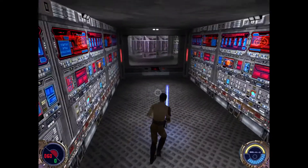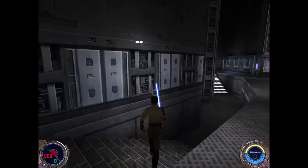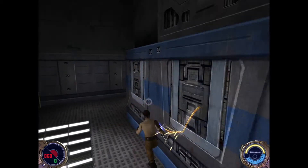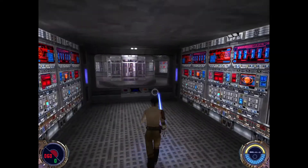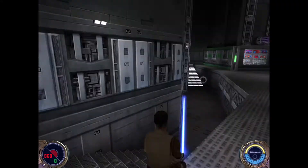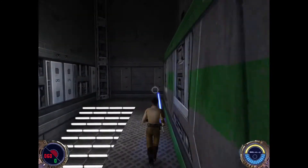We turn all these on, then go back in that main room — and that's the mission. That door opens, we go through it, and then the next mission happens.